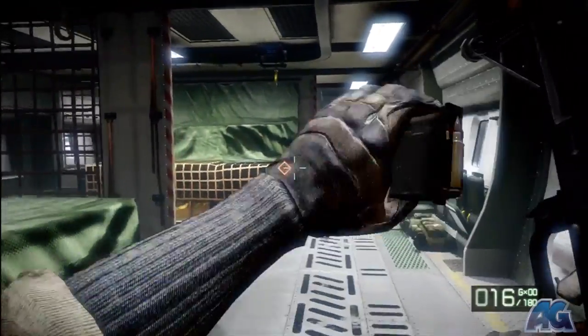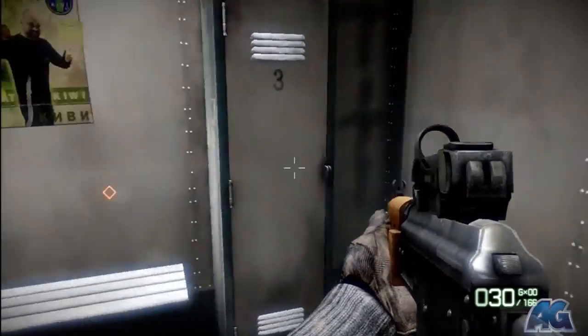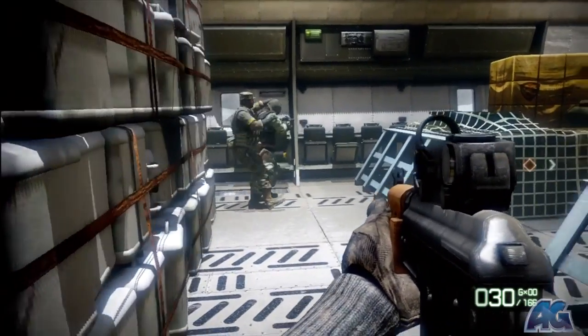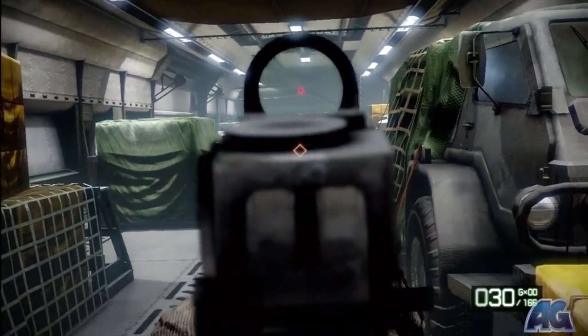Take out those two guys. There's a little resemblance to the Mile High Club in Call of Duty here, but it's not nearly as difficult and frustrating as Call of Duty. Either door you run into, there will be a guy on the opposite side and Sarge will slit his throat.